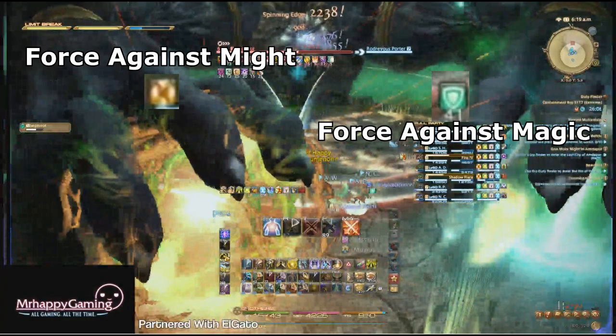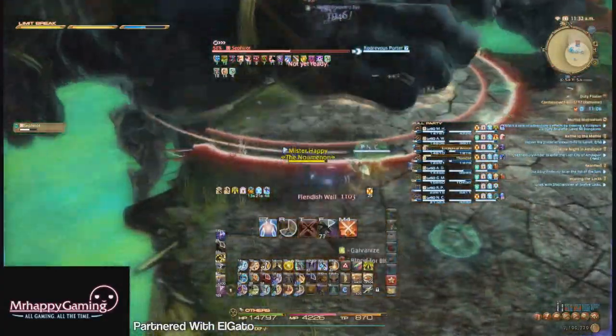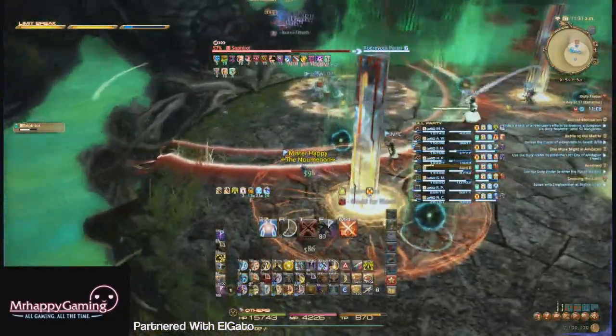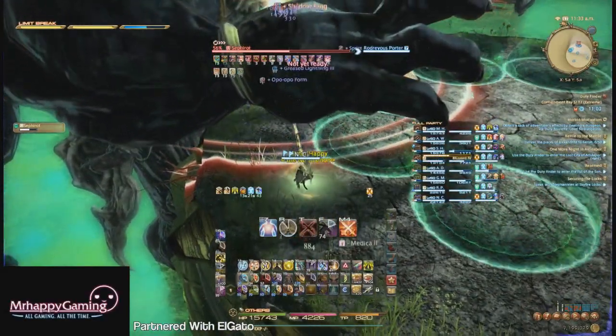After that, there will be two giant tower AoEs. You just need one person in each of them, and each of these people need to have "Force Against Might." If they don't have it, you will die. Then several green orb AoEs will begin expanding — you just need to avoid these, just like in any other phase. There's no countering them otherwise.